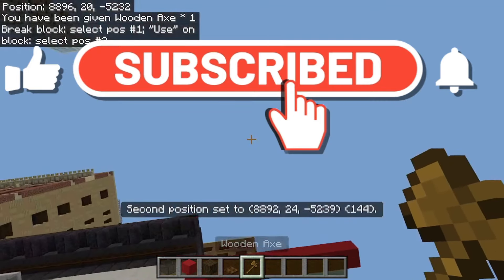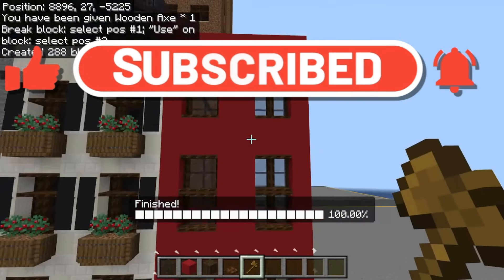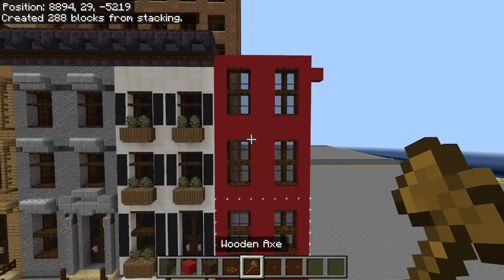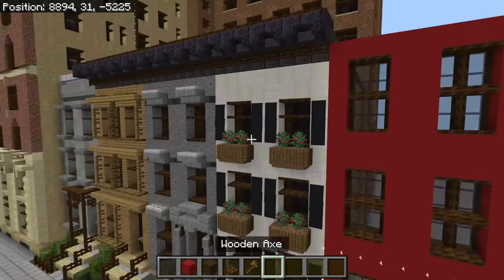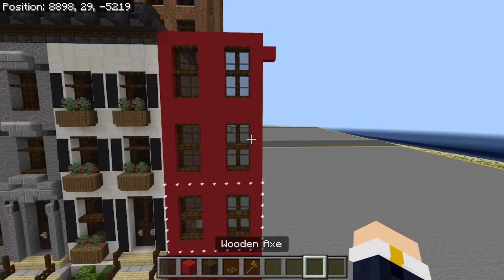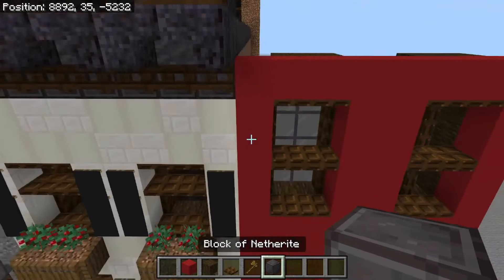Now I'll go ahead and stack this up a couple times to show you — so that's three stories high. You can also do townhouses that are two stories tall or various heights. These windows up here should have been three blocks tall, and usually I do the higher windows taller, but I'm not going to do that for this one.